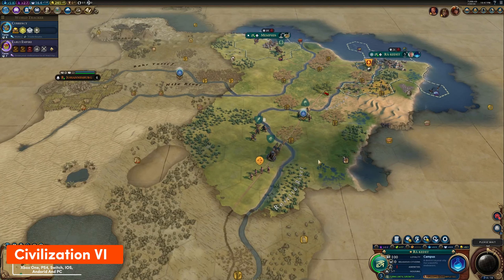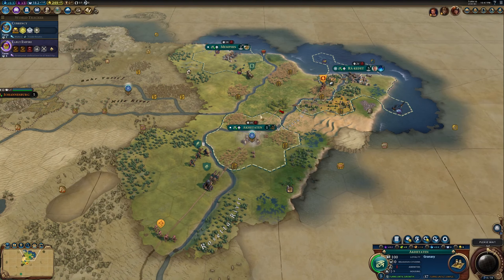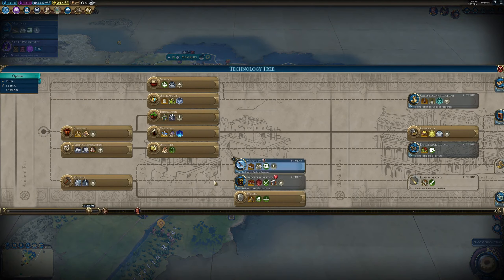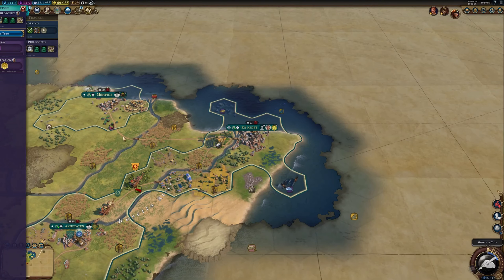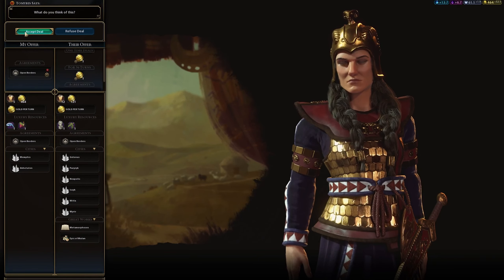Civilization VI is a great turn-based strategy game. I love guiding my civilization through history, and the new mechanics like governors and research boosts add a fun twist. However, the AI can be weird and the interface gets cluttered with big empires. Still, it's deep and engaging. Just expect a learning curve and some odd AI behavior.